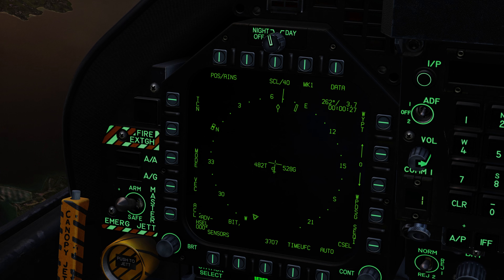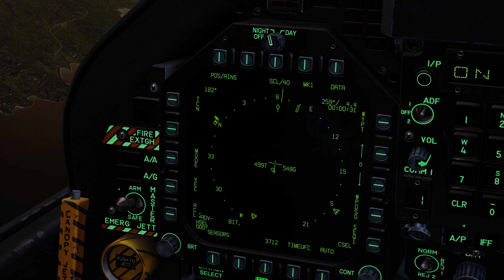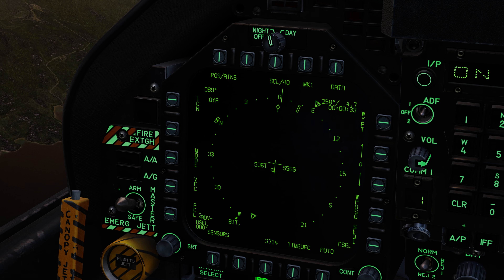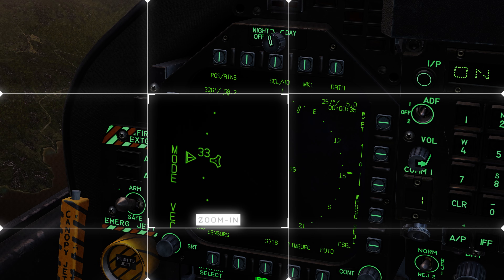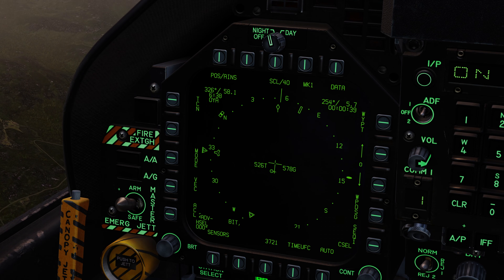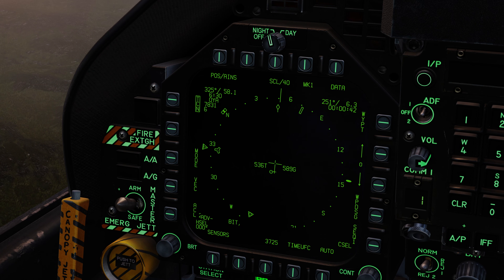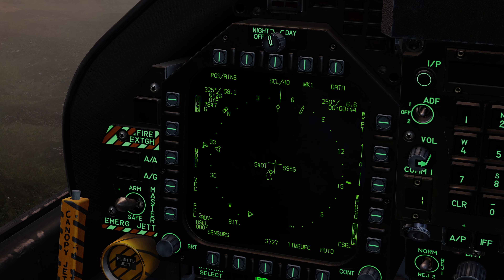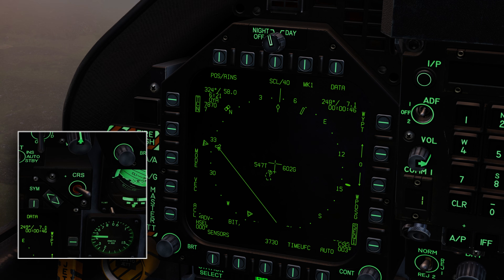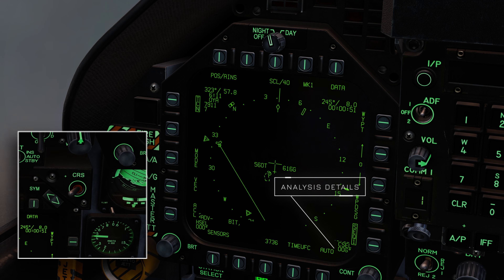Now let's zoom into the MFD and see how the symbology works. Once TACAN has been switched on, you'll notice the heading pointer starts rotating. Here you can see clearly where the TACAN beacon symbol is locked in place. Make sure to press the TACAN UFC. Remember the course select toggle switch — you can flick this right or left in order to find the heading you're searching for; in this case, 3-2-0.